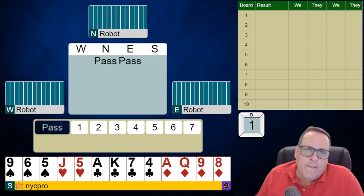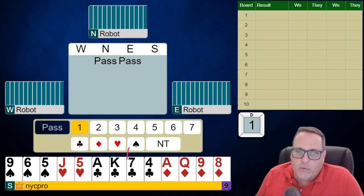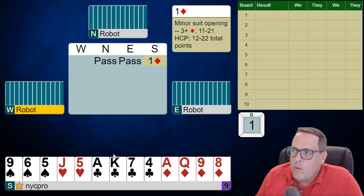Let's just start here. Board one. On this hand we have a 14-count, and this is a time where when we're 4-4 in the minors, folks, we have four clubs and four diamonds. We open one diamond 100% of the time. If we're 3-3 in the minors, we open one club 100% of the time. So here, normal one diamond bid.